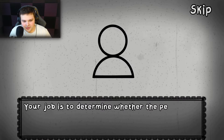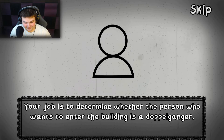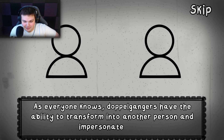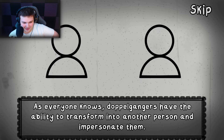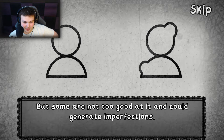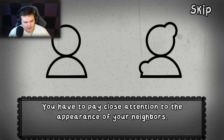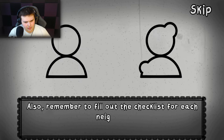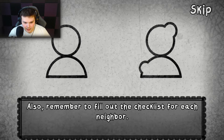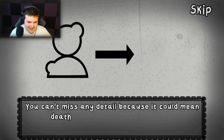Your job is to determine whether the person who wants to enter the building is a doppelganger. As everyone knows, doppelgangers have the ability to transform into another person and impersonate them, but some are not good at it and could generate imperfections. You have to pay close attention to the appearance of your neighbors. Also remember to fill out the checklist for each neighbor — it's kind of like Papers Please.